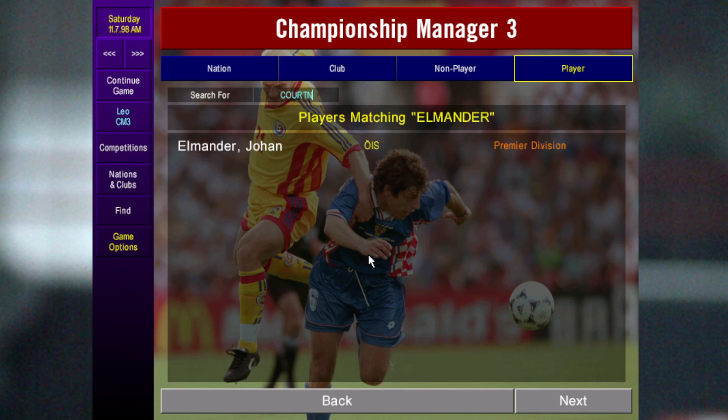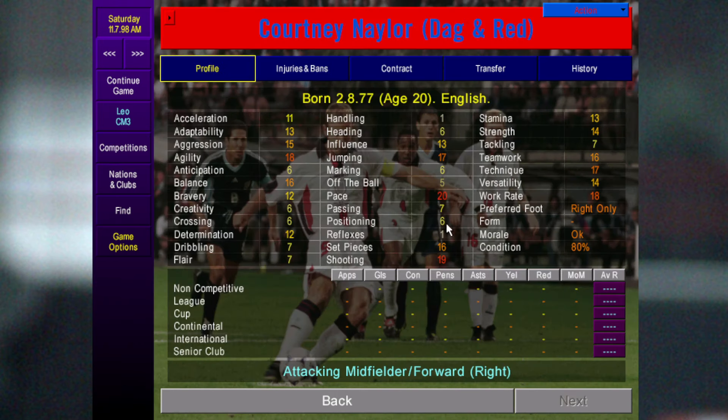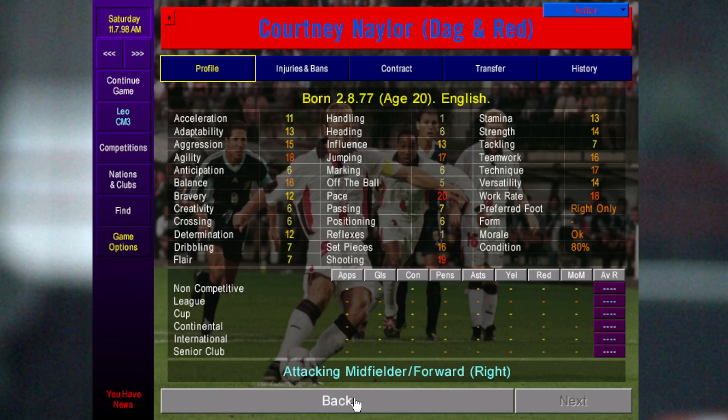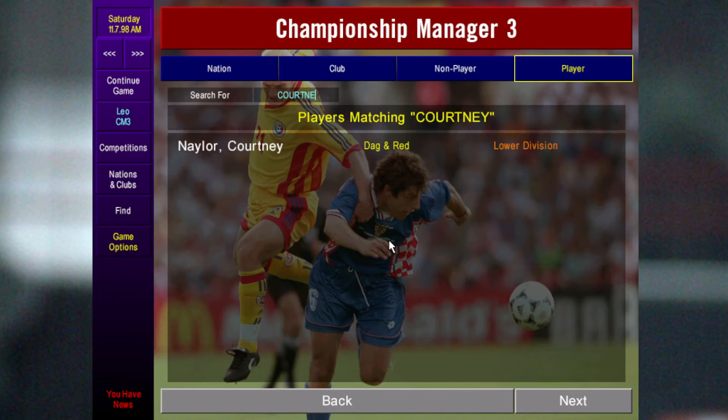Now onto the wingers and forwards. Courtney Nailer starts at Dagenham and Redbridge and you can pick him up really cheap at 6k. He's like a defensive winger/target man type — you could have him holding up the ball down the flank. His dribbling isn't high but his finishing is really high, so he's a goal-scoring winger on the game.